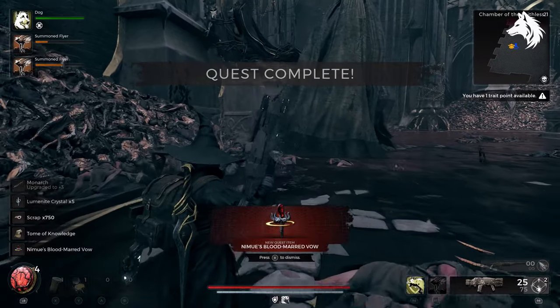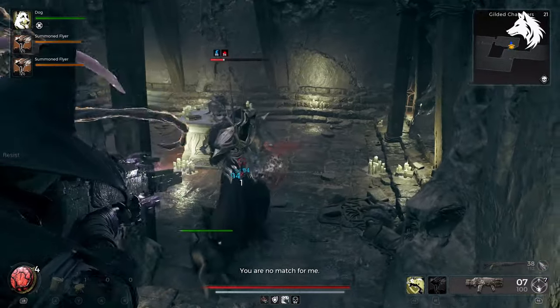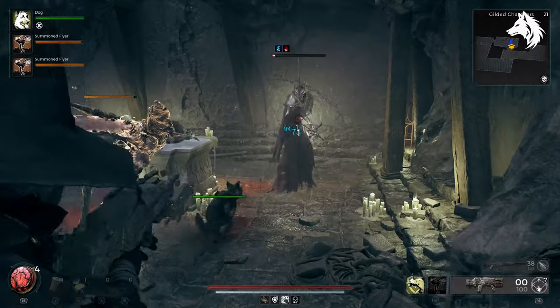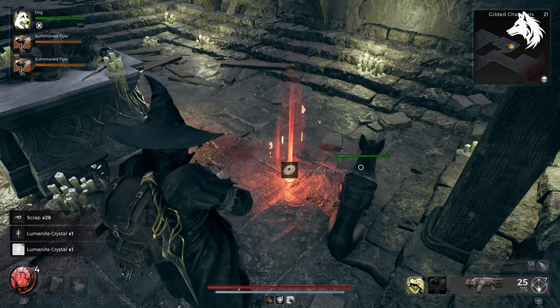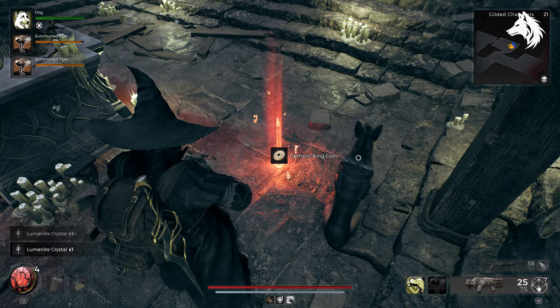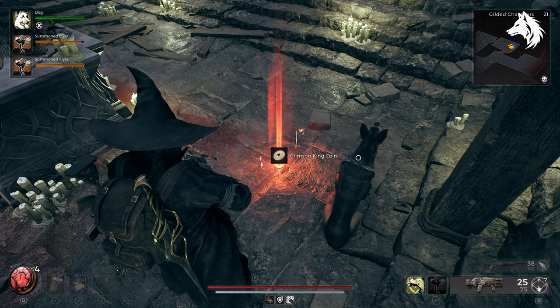After this, return to the Gilded Chamber and farm 3 Crimson Coins. They drop from the tough-looking Witch King enemy, and only one will spawn, so you have to kill him, reset that area two more times, and get 3 coins altogether.